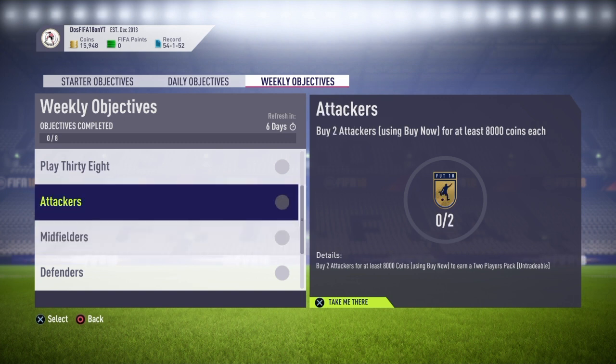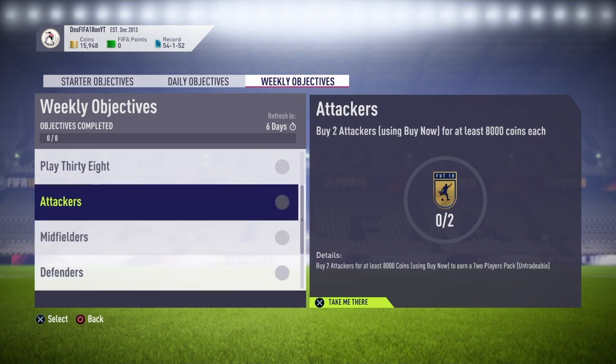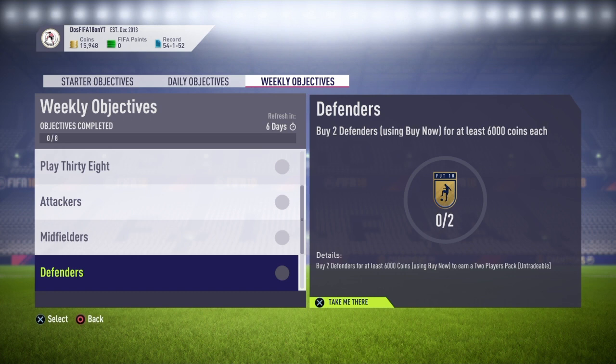EA dropped three weekly objectives to go along with Team of the Year. There's an attackers one, a midfielders one, and a defenders one. For the attackers one, you need to buy two attackers using Buy Now for at least 8,000 coins each. For the midfielders, you have to buy three midfielders for at least 7,000 coins each. And for the defenders, you have to buy two defenders for at least 6,000 coins each.